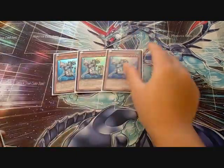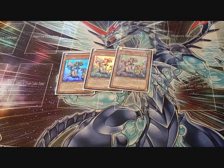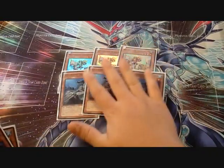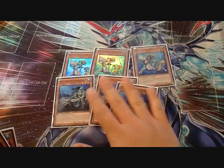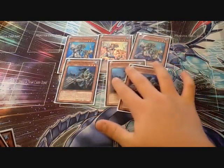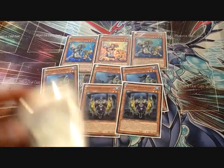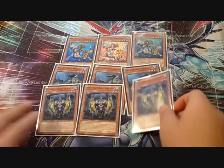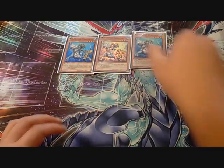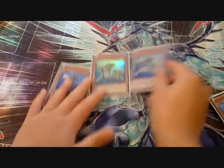You play triple Atlantean Dragoons — this card makes the deck so live. You also play triple Atlantean Marksman. With Dragoons and Marksman out, he's pretty much a beast: he makes them attack directly. Then you play triple Atlantean Heavy Infantry, which enables a double summon and works really well with Deep Sea Diva. Dragoons can search any Sea Serpent from your deck when he's pitched.